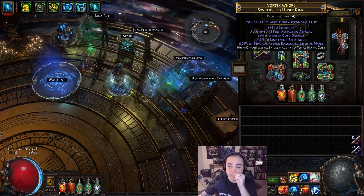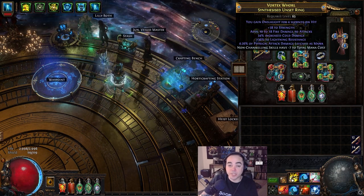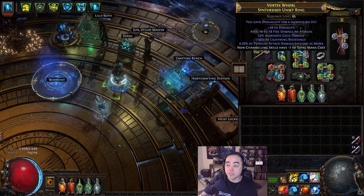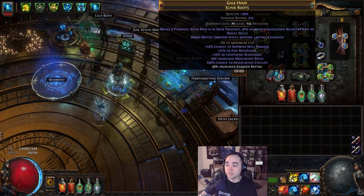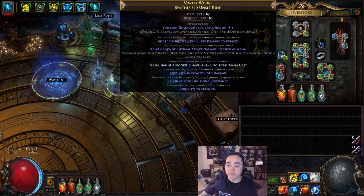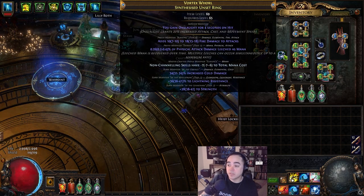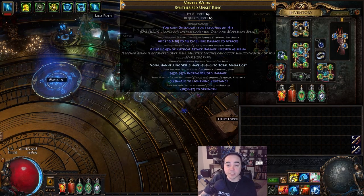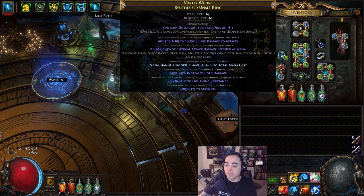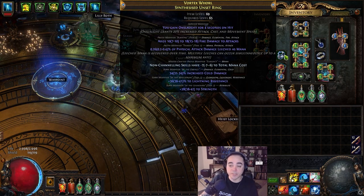For the ring, I just bought this a little bit ago — about 15 divine for the onslaught synthesized ring to get onslaught on hit. That way I can use 'Cannot be Chilled' on my boots. I hit it with deafening Essences of Hatred until I got some good res and strength, because you really need strength on this build, and got lucky: physical damage leeches mana, so you don't really have to worry about mana. Craft on non-channeling skills have a negative 7 total mana cost and you're done.